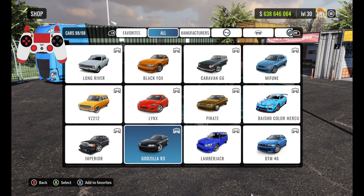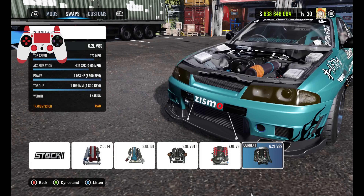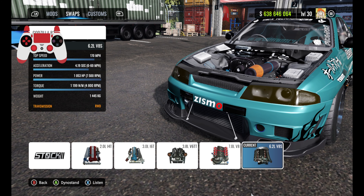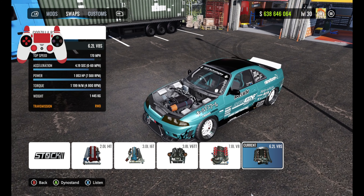First things first, find the Godzilla R3, aka the Nissan GTR 33, and grab the car. Once you have that done, you want to get the ultimate mod on the car. Then the swap you want to go for is the 6.2 liter V8S. If there's any other cars you guys would like to see me do, feel free to comment them down below in the comment section.